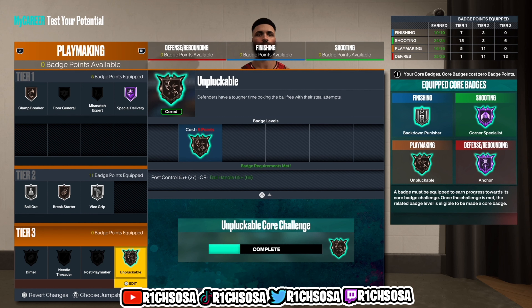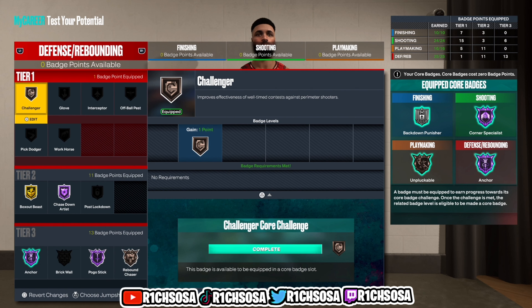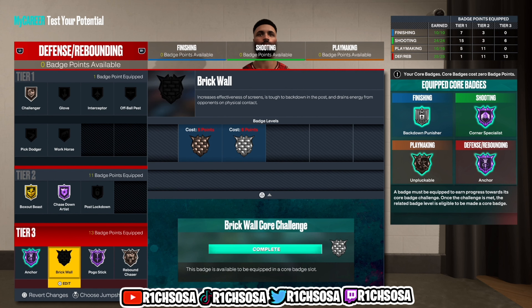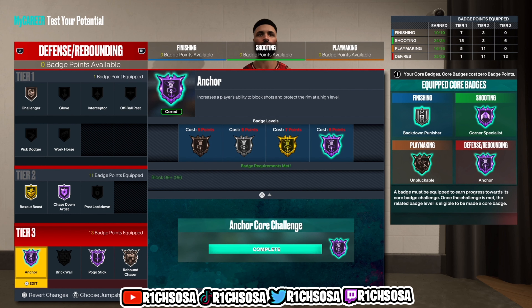Going forward, make sure you're picking the correct defensive takeovers — they go hand in hand with the defensive badges equipped. For tier one: Challenger, Glove, and Interceptor all for three badges. Tier two: gold Box Out Beast is essential, along with hall of fame Chase Down Artist. For tier three: Anchor and Pogo Stick are both on hall of fame and work solid together. The bronze badge I went with was Rebound Chaser. That's pretty much what the build is looking like overall.